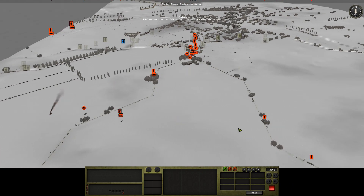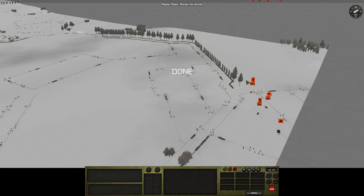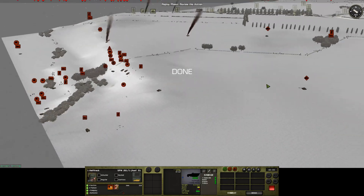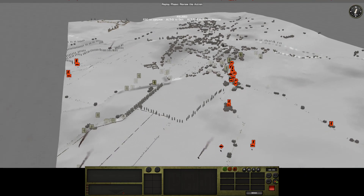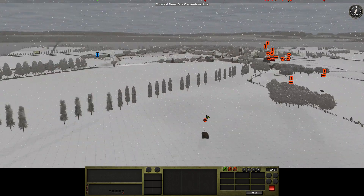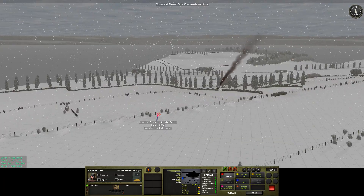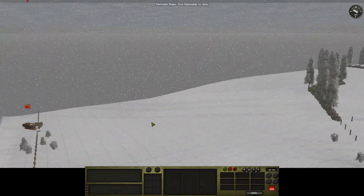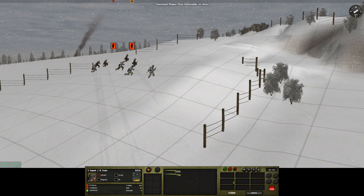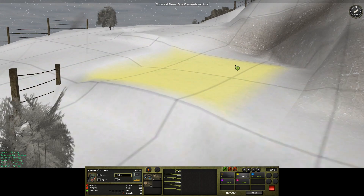These guys are all moving up. The tracks are getting a bit mangled because they're going through the wire fences — obviously wire fences and tank tracks are a terrible combination. Let's see if we actually have line of sight to this clump of bushes here. We've got the reverse slope there. Let's cancel that so we can split off a scout team here — you guys with the Panzerfaust need to be here.